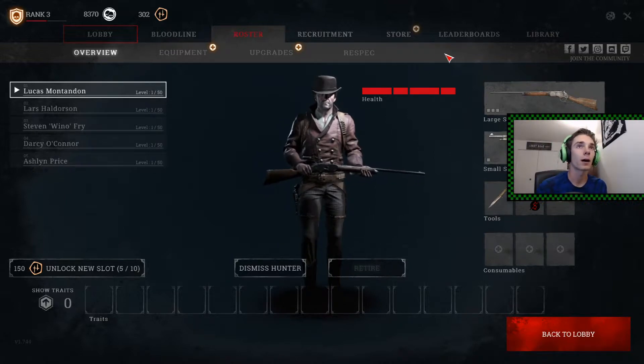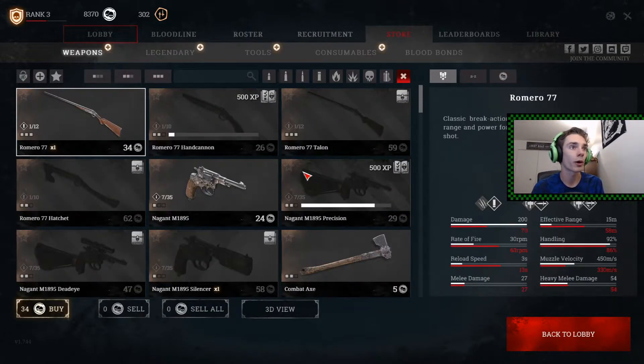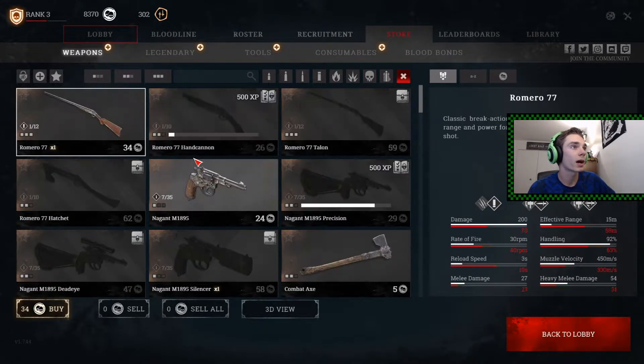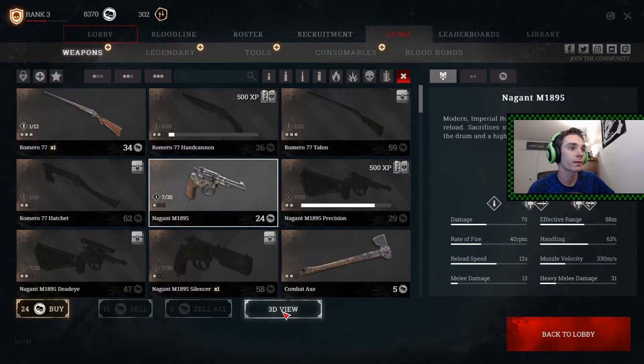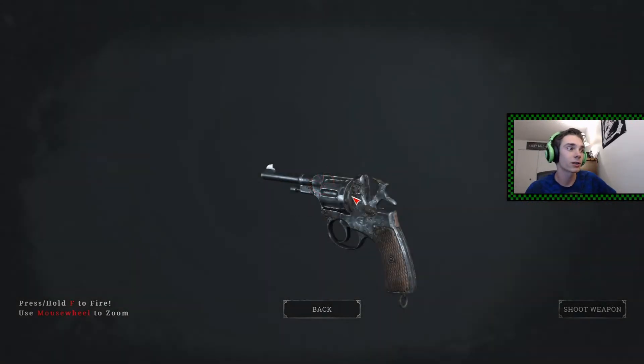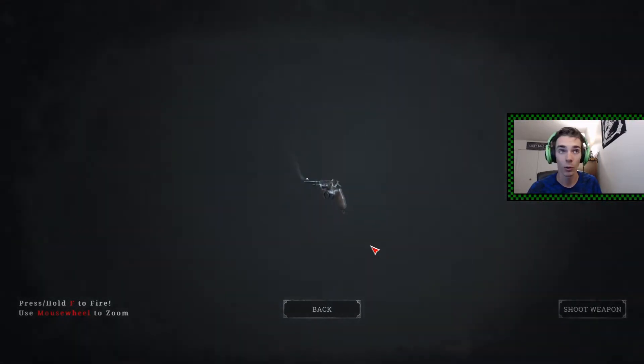If we go to the store, I wanted to show you guys this at least. We'll just pick the pistol, and we'll go to the 3D view of it. And this is where it gets really neat and interesting. I saw this in another video — I can't remember the name of it — but basically, you can shoot the weapon. Let me turn up the gun a little bit.